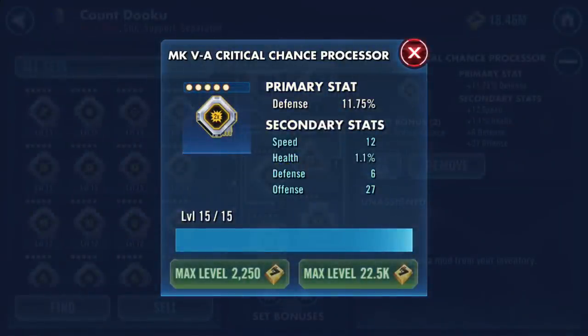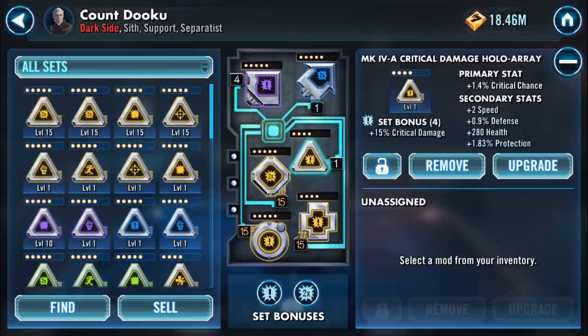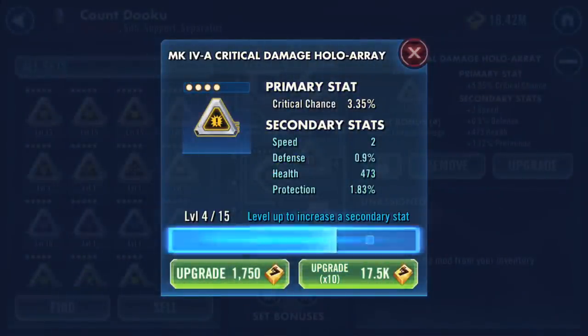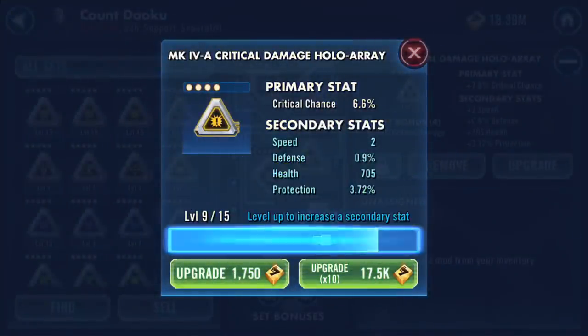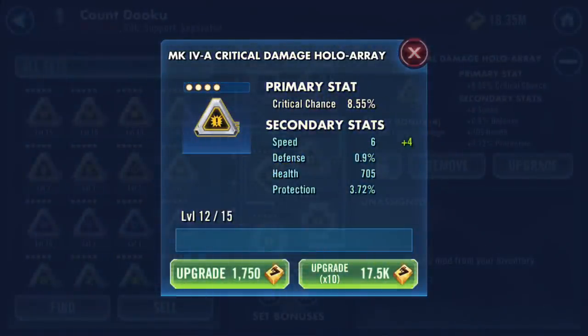I do like that - I like that a lot. That might actually be my fastest crit chance processor. Now we've got some more crit chance - this is the crit chance triangle again, four-dot with four secondaries and four upgrades. What's going to upgrade? Health. Protection. Health. And a bit of speed as well.